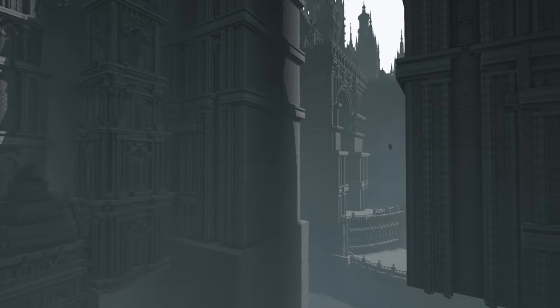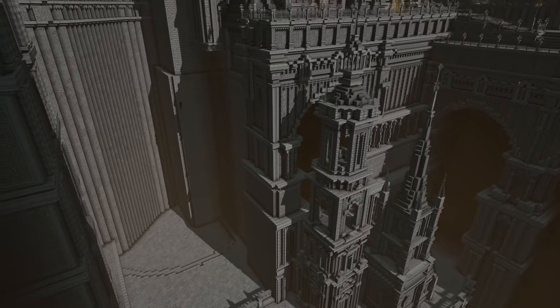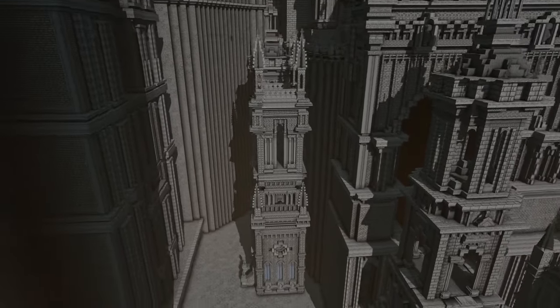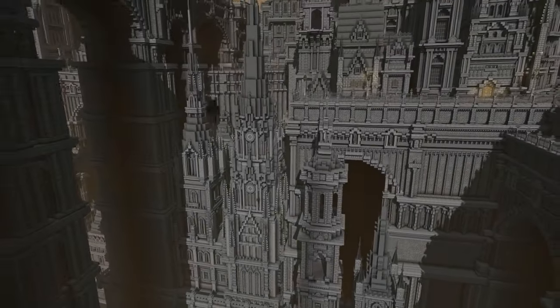Before heading on, I wanted to make the background structures since that will make the city feel more like a mountainous gothic city built on top of each other. I started building the platform roughly, then detailed the exterior walls. After a while, I carefully placed the structures, then finished smoothing the walls along with other unfinished sections to complete half of the area.